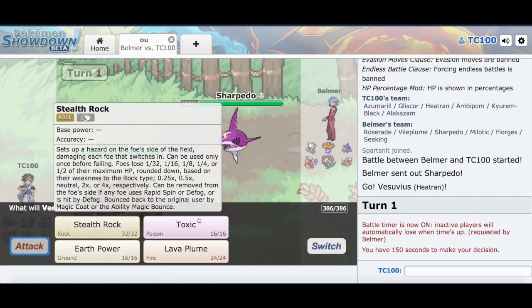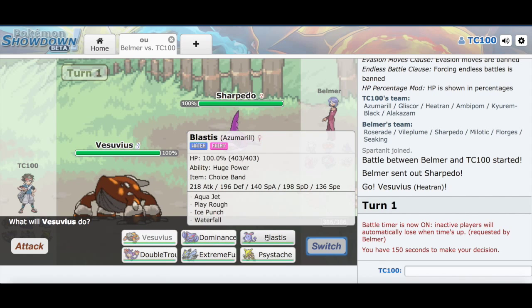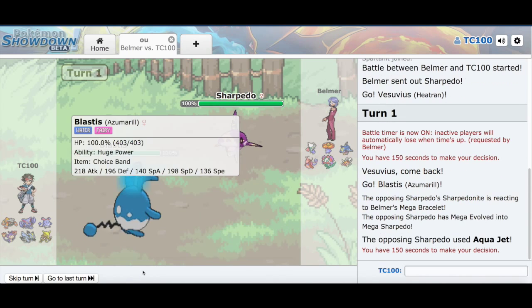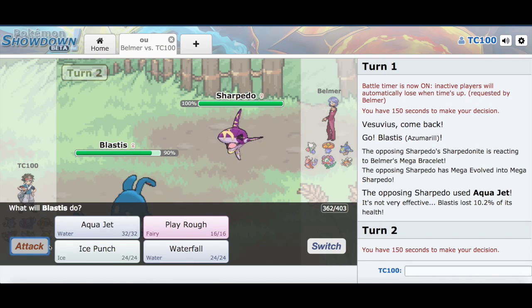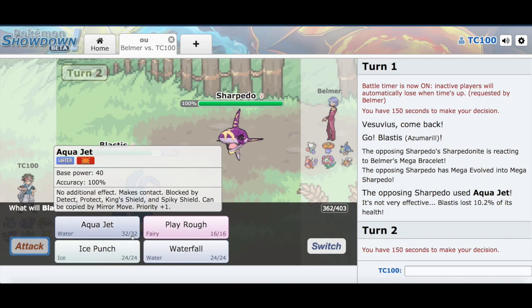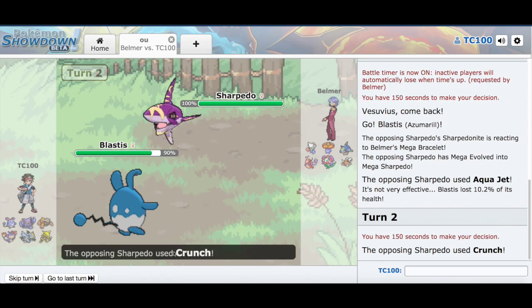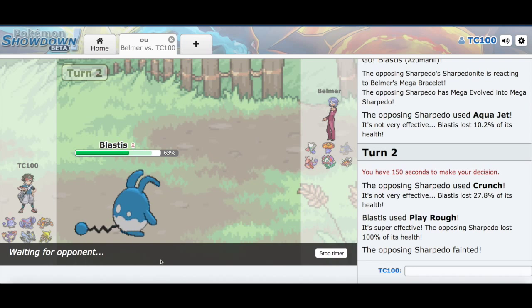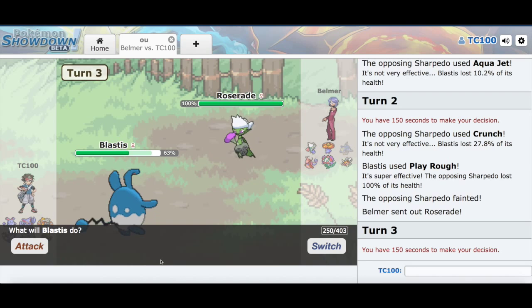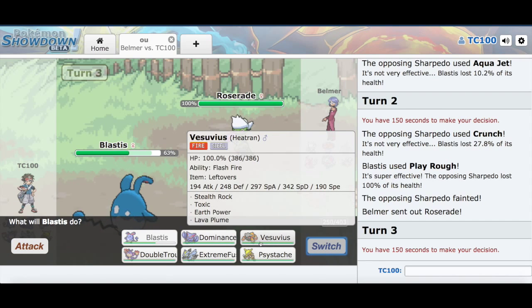We can't leave Heecher in this situation, so I'm going to switch out and go to Blastus, because it's going to be perfect against this Mega Sharpedo. Let's go with Play Rough. Oh, he went for Crunch — I don't know why he did that, it's not very effective. We're able to take out Sharpedo. I don't know why you sacrificed your Sharpedo like that, because I believe that would've been your win factor for my Heecham.